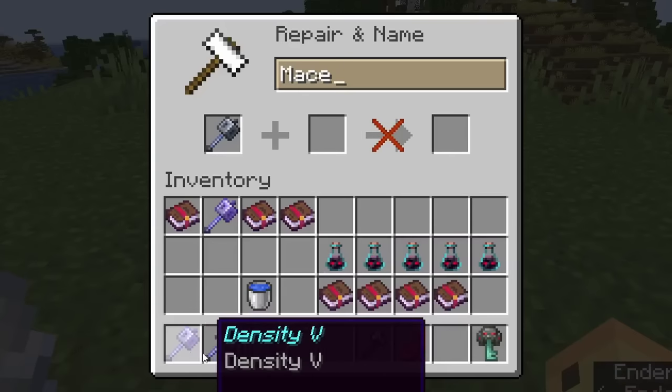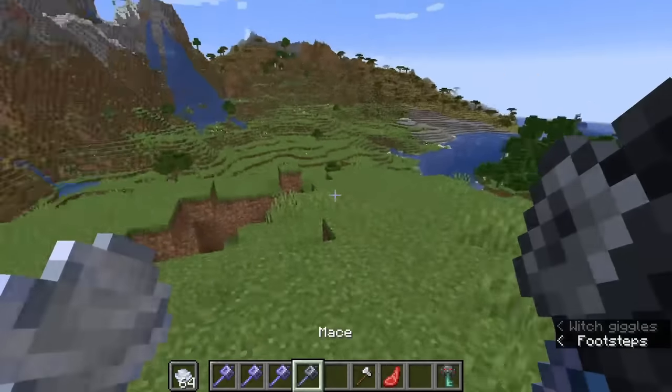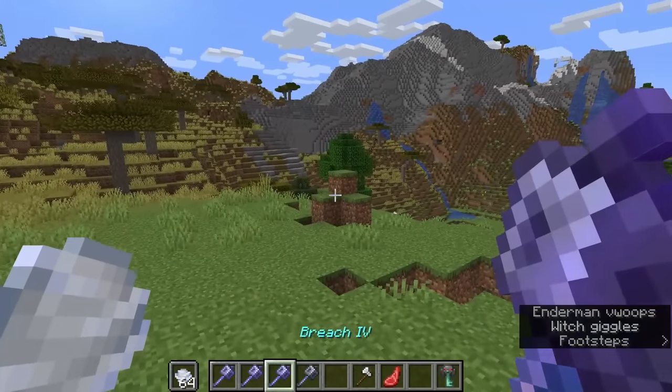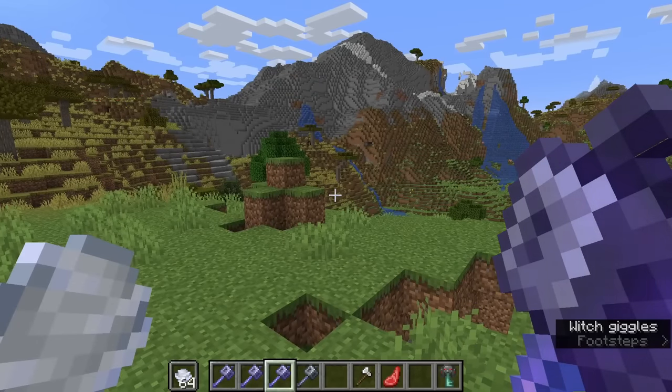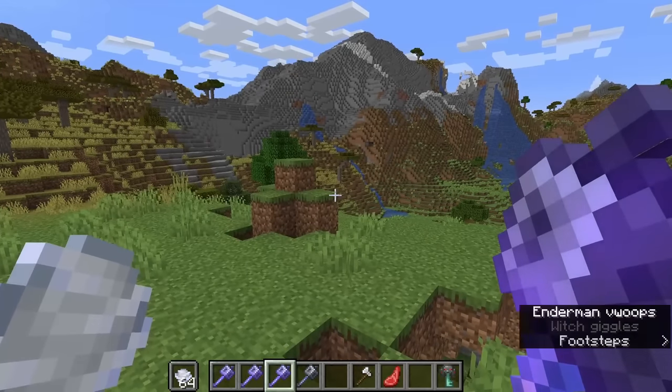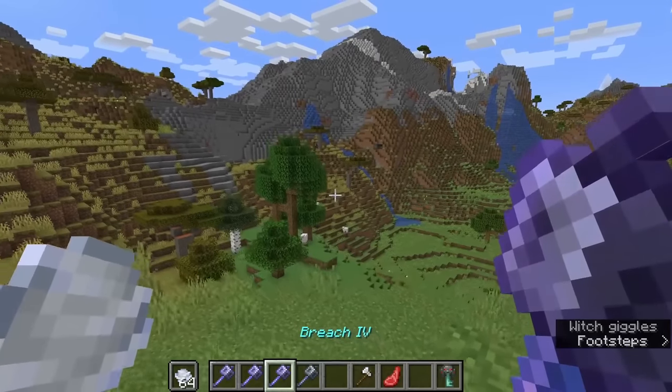They haven't clarified exactly why unbreaking didn't work at first, but what they've done instead is something much more fun: added three separate enchantments. There is Density, there is Windburst, and there is Breach. Breach is the easiest to explain and perhaps the most PvP-focused of all — it gives you an effectiveness decrease in the armor of your target by 15% per Breach level.